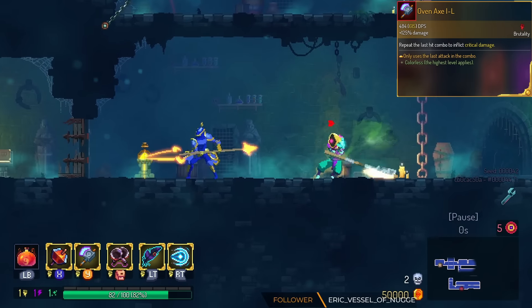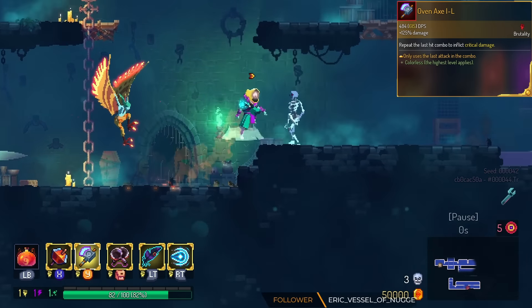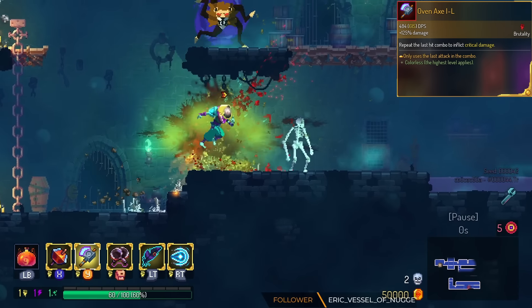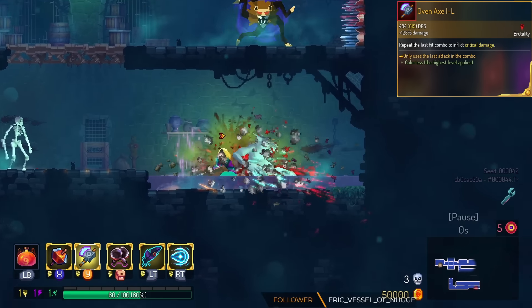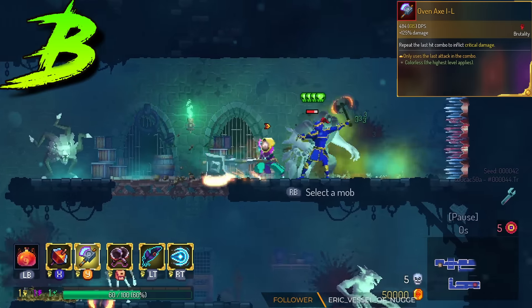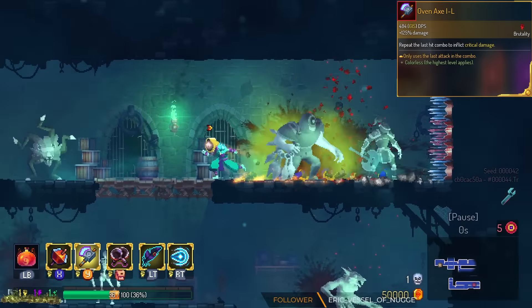Oven Axe now does the last hit of the combo, and only the last hit of the combo. However, you are still using an Oven Axe, so you have to be careful. We're gonna put this in the B tier. I know it's strong to only do the critical hit, but I just don't think I want to play Oven Axe in general.